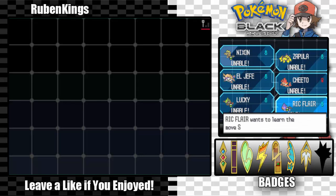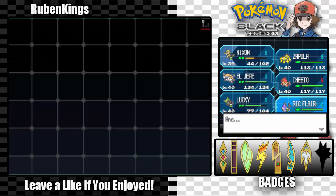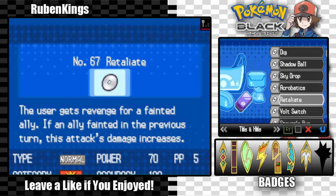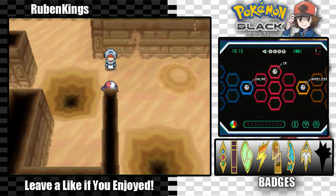Ric Flair can learn Shadow Ball! I'll take it, man. Let's see what move should I get rid of - Assurance. Sorry, you gotta get out of here. Shadow Ball's the best move here. I have no idea what to do right now, but I guess that's it for items that we need. Let's be very careful when passing this area.